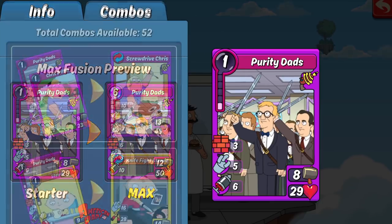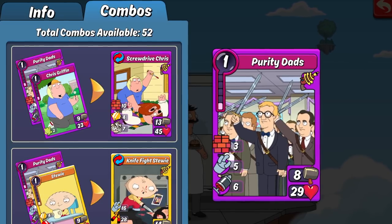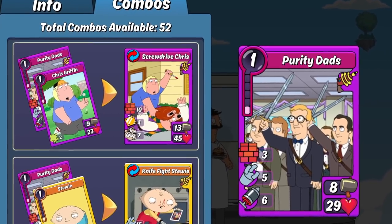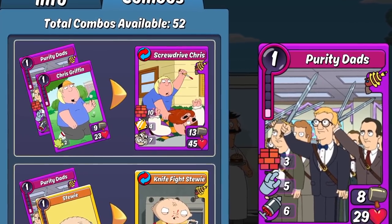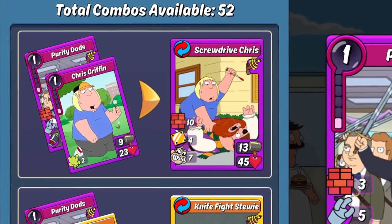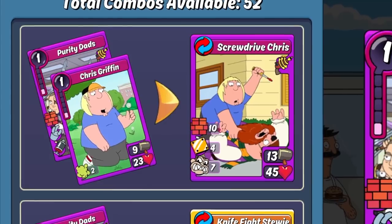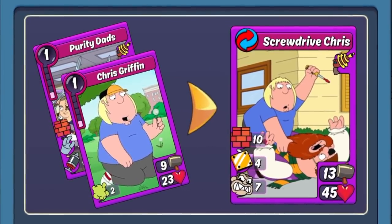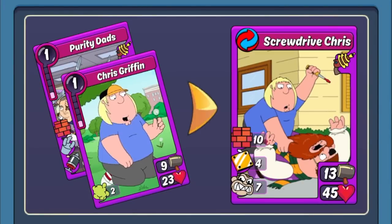Let's take a look at those combos to really decide where this will belong in your deck. Purity Dads currently combos with 52 different cards across the game. I'm only going to be touching on my top favorite combos for it and highlighting some ones that I think you guys should definitely know about and consider putting in your decks. We're going to start out with the legendary combos and go over the mythics at the end. The first combo is with Chris Griffin to make Screwdrive Chris — this is a new combo they just added for Armed.